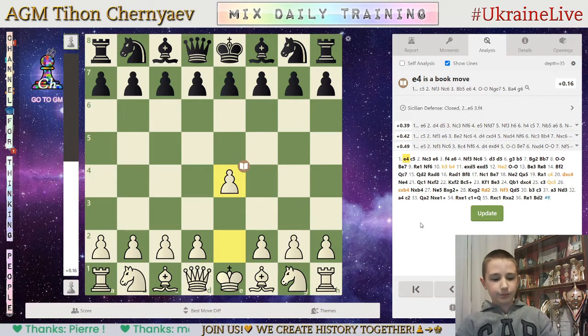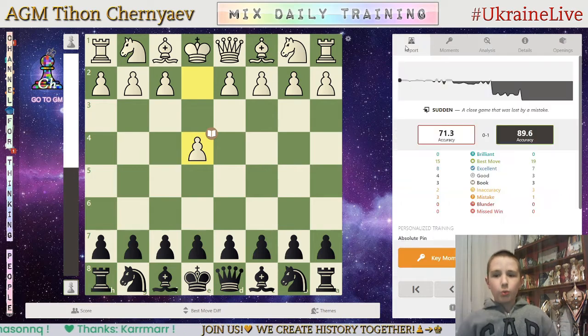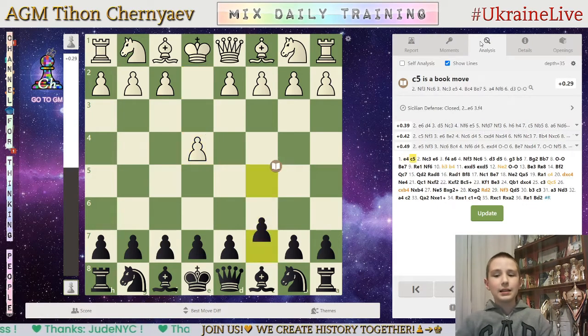After c takes b and queen c2 he has some counterplay, but I'm up an exchange and slowly winning. After cxb, knight four — his queen cannot move, his rook from a1 cannot move, rook from d1 cannot move. Then I chucked here — pins — and queen d5, all his knight is pinned, so he cannot move rookies, cannot move queen. He played b3, I played c3; h4 was better but it's already completely winning for me. Then I played c2, he played knight e1/c1, and he gave up. I have bishop e1, rook e2 threatening — completely winning. Chess.com says 71.3 accuracy for him, 89.6 for me, 0 brilliant moves each, 15 best moves for him, 19 for me, 8 excellent for him, 7 for me, 4 good moves for him, 3 for me, 2 inaccuracies for him, 3 for me, 3 mistakes for him, 1 for me, 0 blunders and 0 missed wins for each.